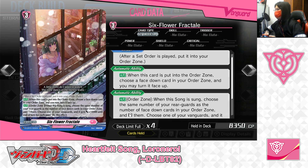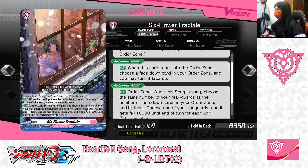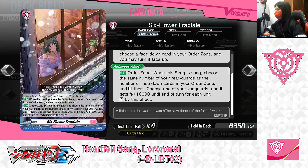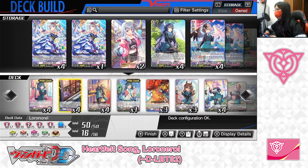So for 6 Flower Fractal, it's one of the song orders meant to be played in the Lower Norrell deck. Just by deploying this order card into your order zone, you can take any face-down card from your order zone and turn it face-up, enabling you another song to activate its skill. The third skill: when this song is sung, you can re-stand the same number of rear guards as the number of face-down cards in your order zone, and your vanguard gets plus 10,000 power for each standing unit — a good way to give yourself more attacks and more power to finish off your opponent. So for 6 Flower Fractal, we've got 4 in the deck.